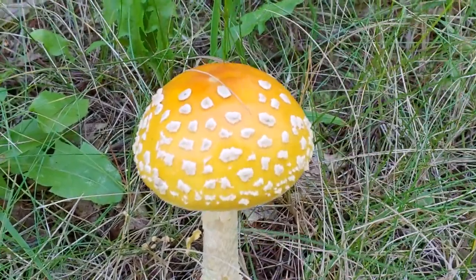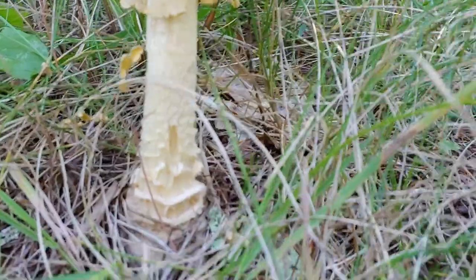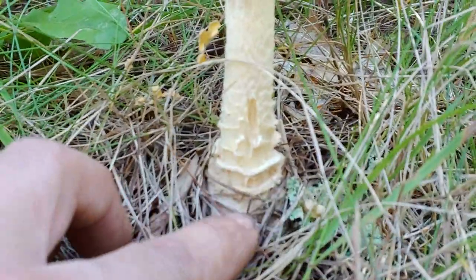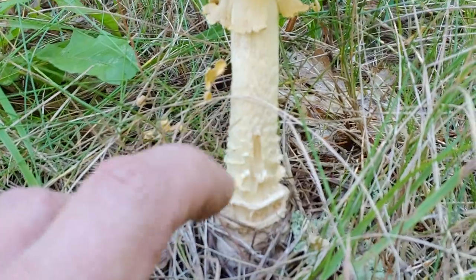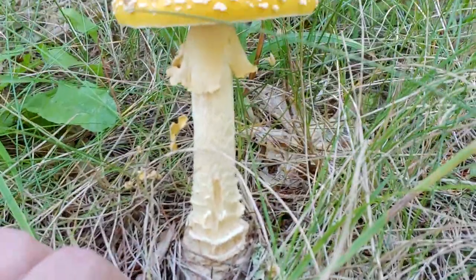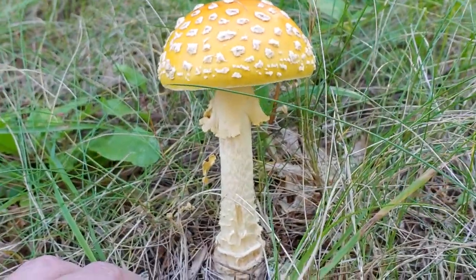Some characteristics of these include its large size, the warts on the cap, the skirt, and classically this base, which has these collared rings towards the bottom. As it grows, it stays at the base of the mushroom and pops up as a very good identification characteristic. This is a very variable mushroom when it comes to characteristics.